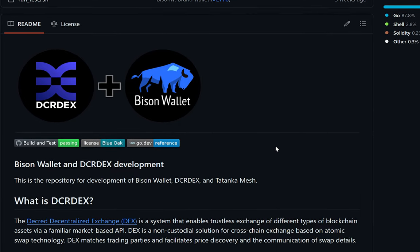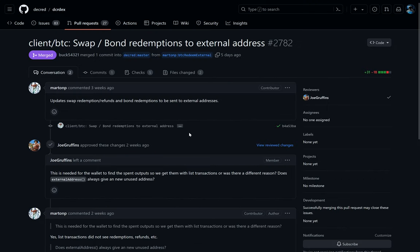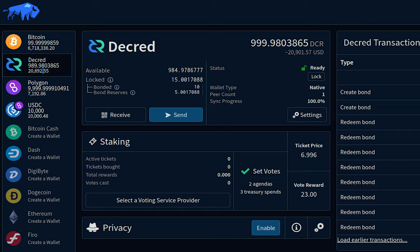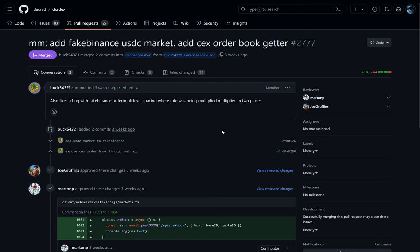There have been a number of improvements and optimizations recently, including improvements to BTC swap bond redemptions, the UI uses exchange assets for available markets on the wallets view, the wallet has been rebranded to Bison Wallet — as you can see the DCR DEX symbol has been replaced with a blue bison — and for testing the market maker, a fake Binance USDC market and centralized exchange orders have been added.